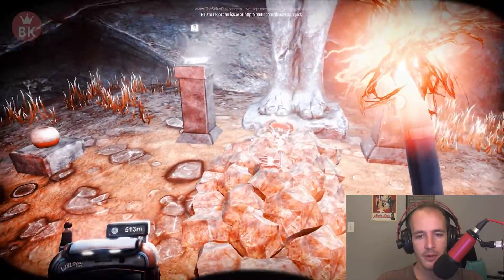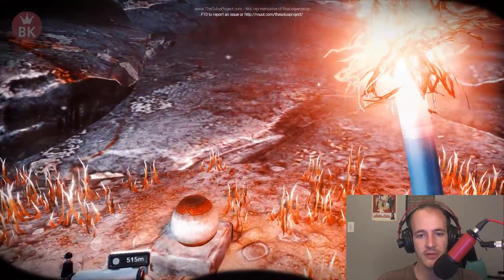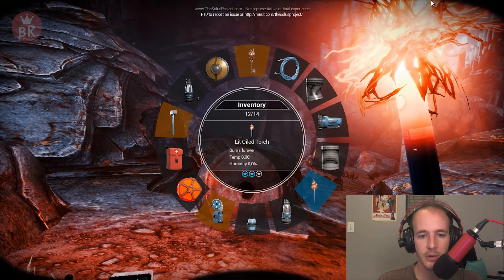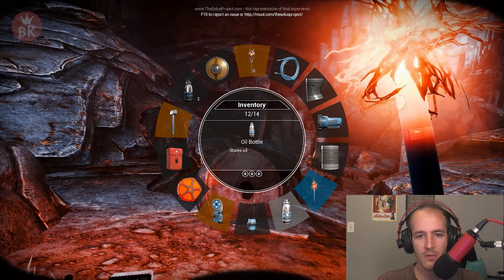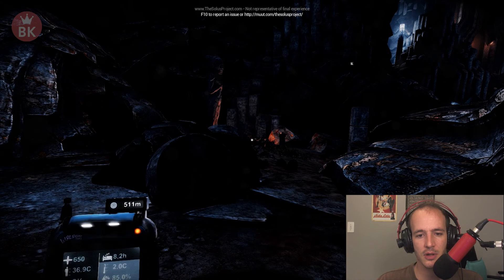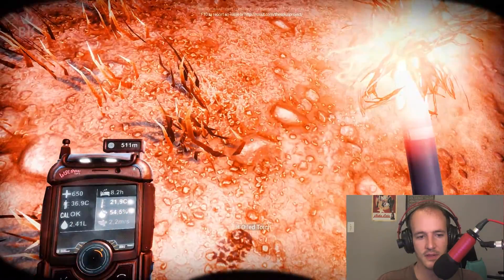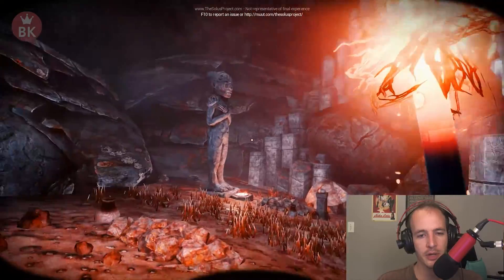I found a key — there we go! And light crystals. Dehydration — oh shit! Tab, there we go. It's been a long time since I played this. That's an oil bottle — no, there we go, water bottle. All right, let's take this out. Water should be fine for a small period of time.